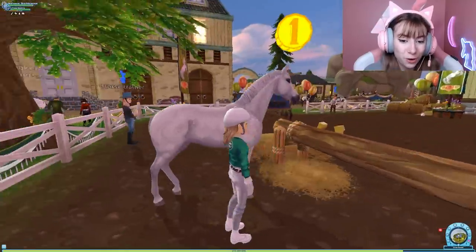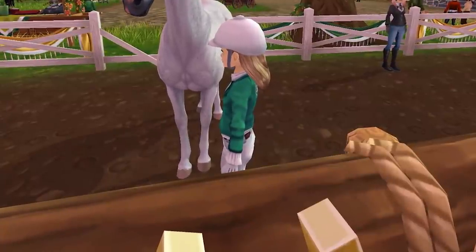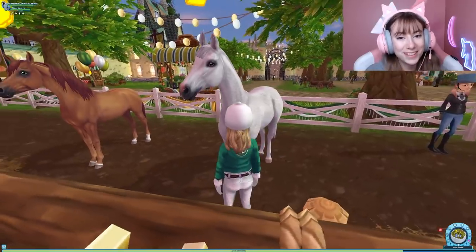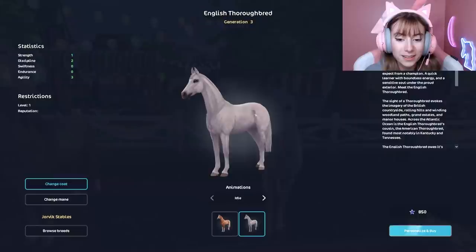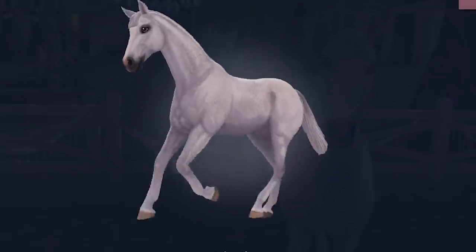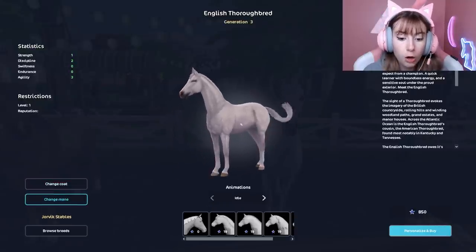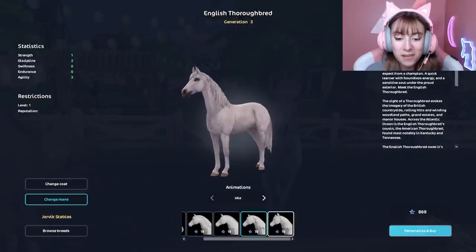We also have the flea bitten English Thoroughbred — oh my goodness, it is so beautiful! It has such a cute pink nose and hazel eyes. And the flea bitten Arabian — I really do like the flea bitten Arabian. This one costs 950 star coins and this one costs 850 star coins. The animations are kind of like the regular English Thoroughbred animations, nothing too special since the English Thoroughbred doesn't have a special little style walking move.